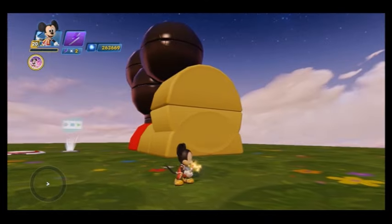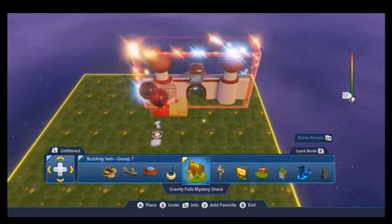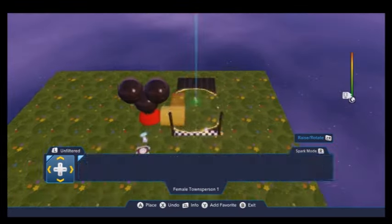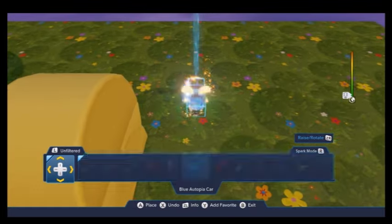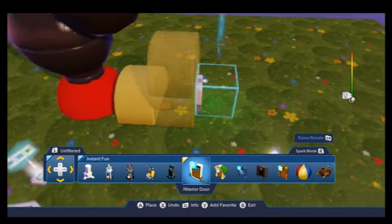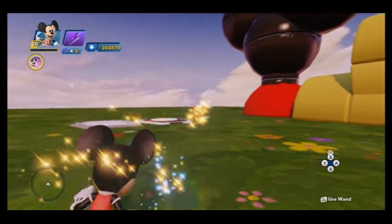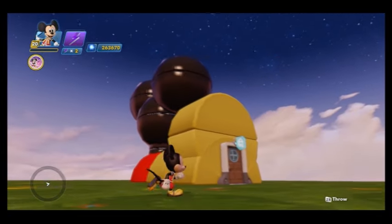Mickey's Clubhouse. Now let's find an interior door. Where is it? That's a toy box door — where's the interior door? There we go — interior doors. And we put this right on the foot. And there we have it — there is our Mickey's Clubhouse. Now we can delete this stuff and let's go inside. All right guys, see you later.